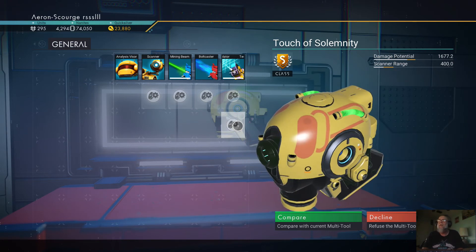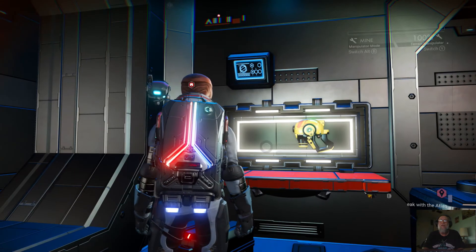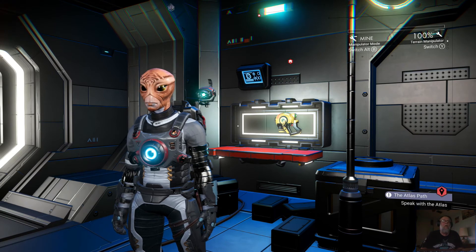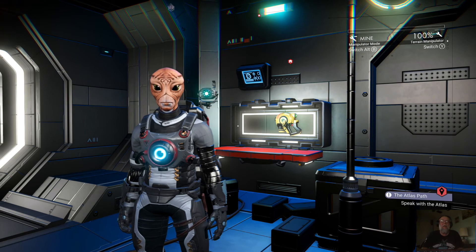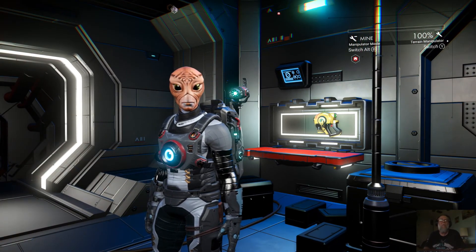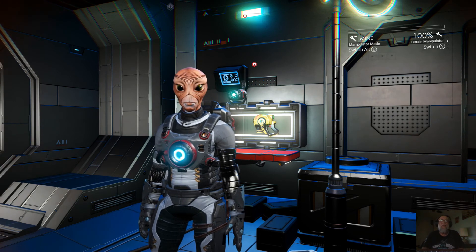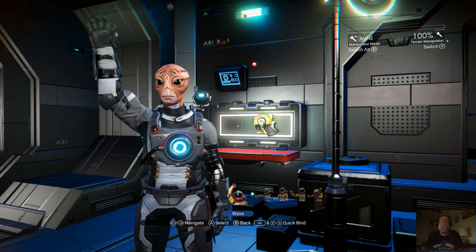There it is, guys — another S-class experimental pistol for you. A nice yellow and orange experimental, 10 slots, but you can upgrade all that anyway. Remember: portal in, reload on that first planet, fly over here to this planet at these coordinates or to where the beacon or comm station has marked it, and pick up that new yellow and orange experimental pistol. Plenty of units to do it. We'll get out of here — see you guys later, have a good one, bye!